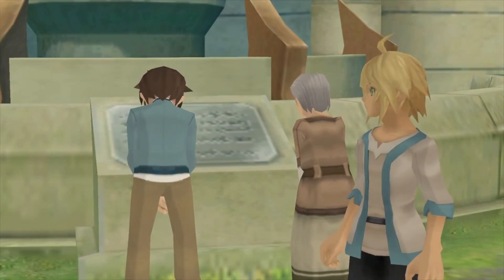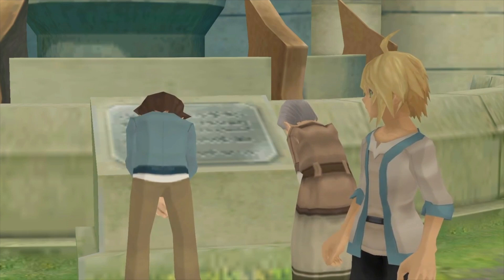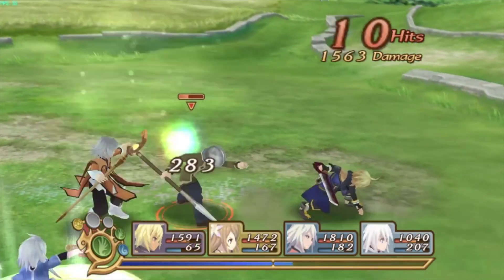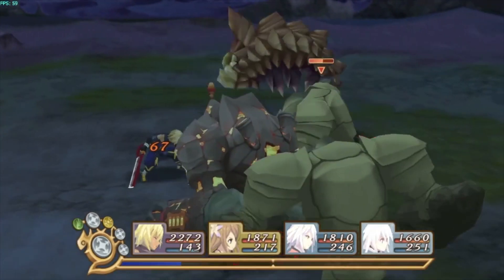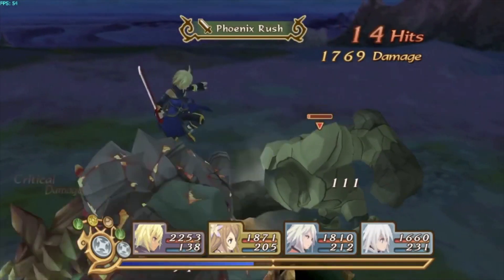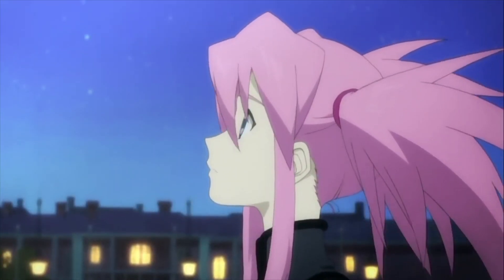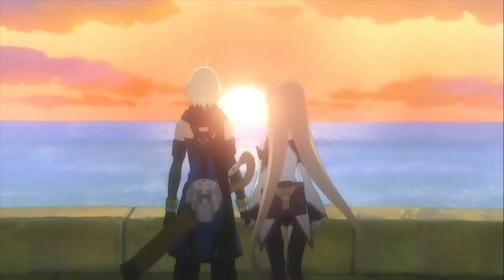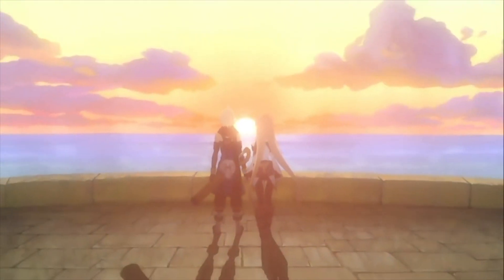During combat is when Dawn of the New World is truly at its best. You take control of Emile, with your party members being handled by the AI, which do a surprisingly good job in keeping up with the action. It's all presented in real time, with the main objective being to fill a bar known as the Unison Gauge, which ultimately results in all of the characters coming together to perform devastating attacks. If you're a fan of the Tales series, there's plenty on offer here to warrant a purchase, and for those not invested, it will still provide a fantastic journey.